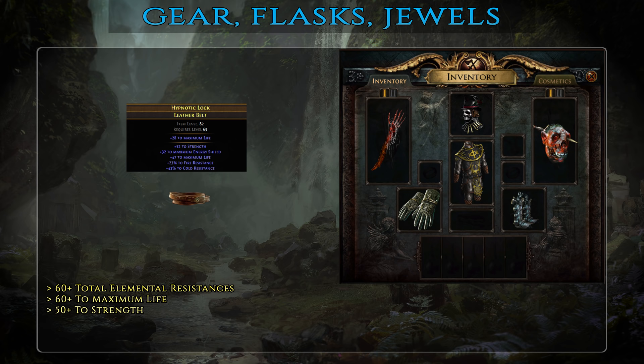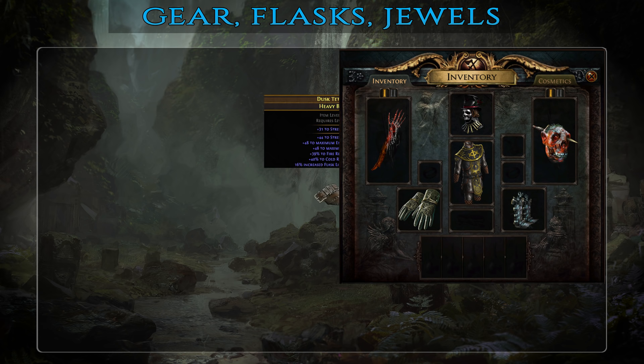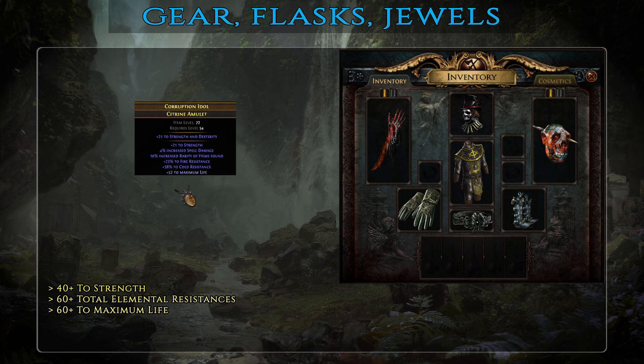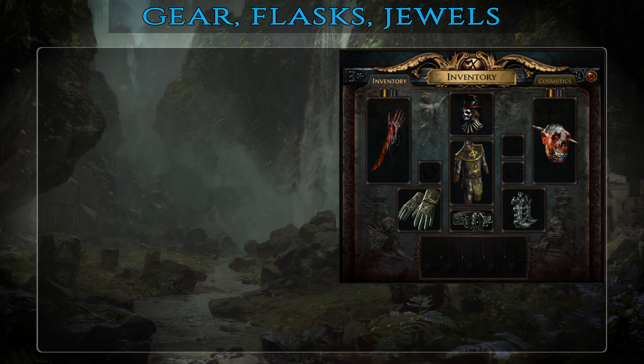Moving on to the belt slot, a basic one needs about 50 strength, 60+ life and resistances. A mid-tier one has pretty much the same affixes but with higher numeric values and some energy shield as well. For best-in-slot you want all these on a Stygian Vise belt which comes with an extra abyssal socket — jewels are a great way of boosting your minions' damage or HP as well as plugging any resistance holes you might have. However, the top priority remains stacking up strength and you should not sacrifice that just for obtaining an additional socket. With basic amulets it's the same familiar story — strength, life and resistances, as much as you can afford. Similar for mid-tier, same affixes with higher numeric values and some additional energy shield.